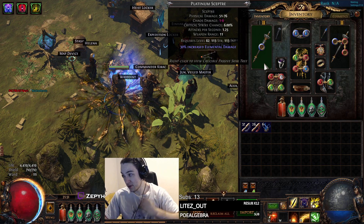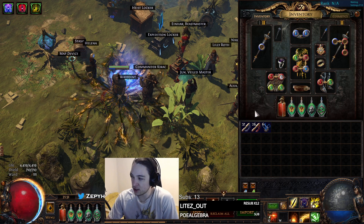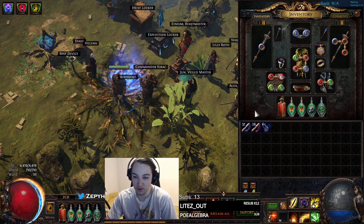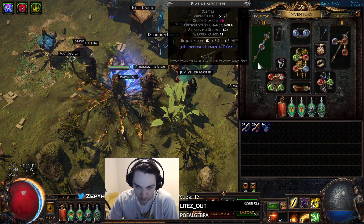It also applies Hinder, which is really powerful. It stacks with Ash and other sources of slowing, if you have like Chilling.